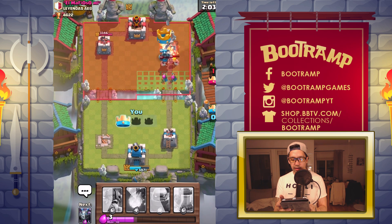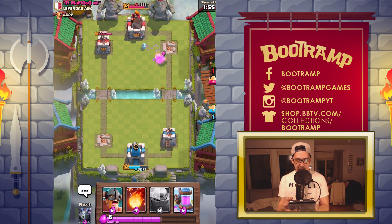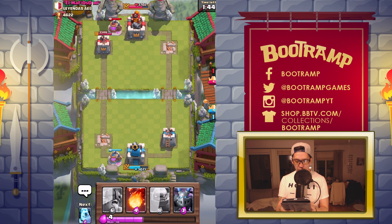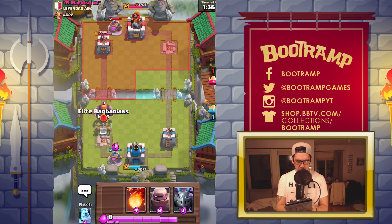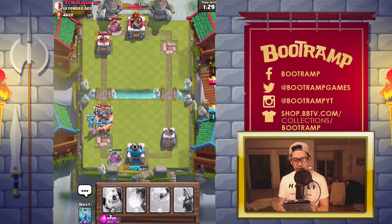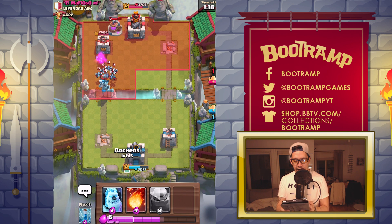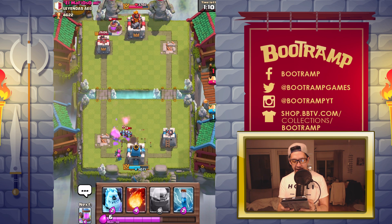We are getting the tower — Mega Minion is working on that tower. It's time to drop the Elixir Collector. Golem, do your job! I'll be dropping this Golem and blasting some dudes. I got my Elite Barbarians — dropping Mega Minion, gotta take down those goblins and minions. This dude got my Elixir Collector — we're just gonna deal with those minions using my Archers.